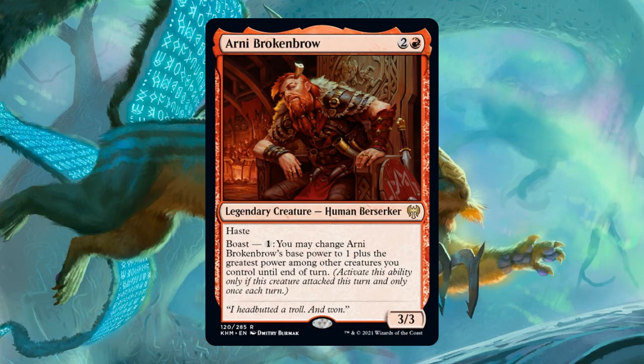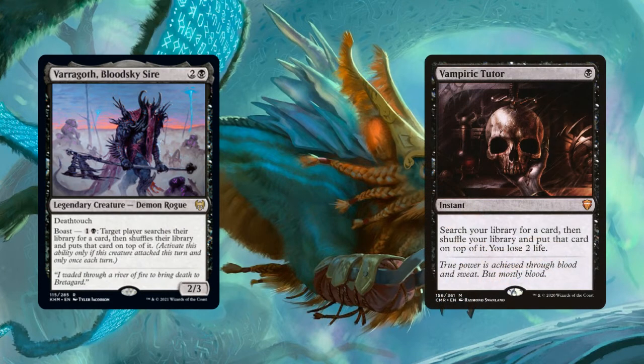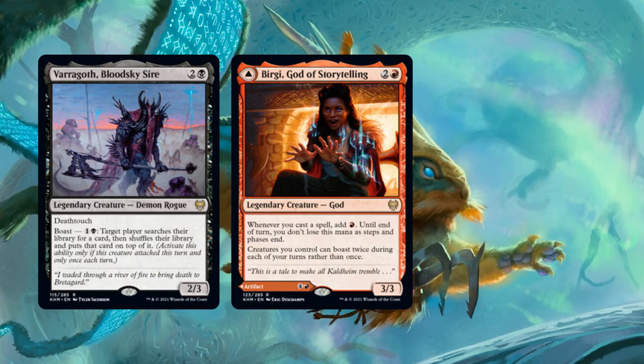Furthermore, most Boast abilities are fairly lackluster for our format, with the exception perhaps of Varagoth Bloodsky Sire, whose Boast ability is basically Vampiric Tutor. Now there is Burgi, God of Storytelling, who lets your creatures boast twice each turn rather than once, but most likely anyone building Burgi in the command zone will be building around her first ability instead, which adds red to your mana pool whenever you cast a spell. So for the most part, Boast is not going to be a very relevant mechanic for Commander.